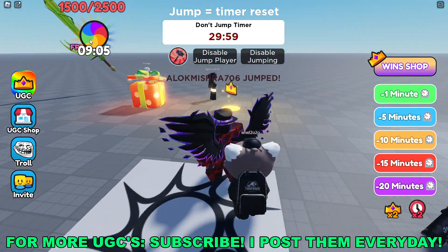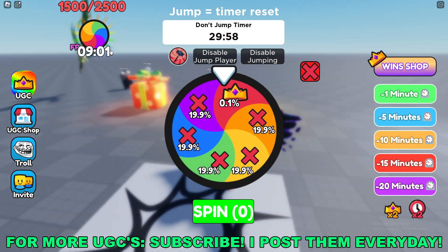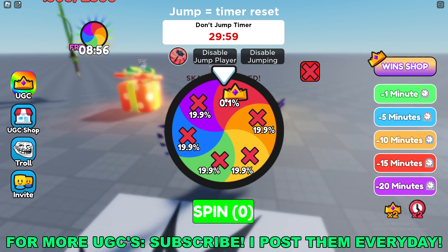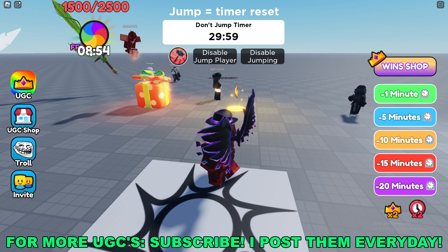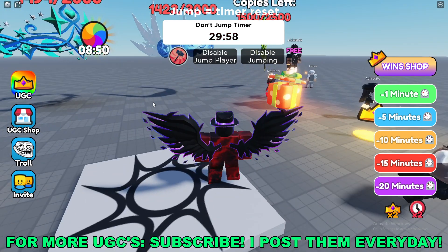To get that one you need to go to the top left of your screen and click on this spin wheel right here with a timer on it. As you can see there's a 0.1% chance that you get the UGC crown every time you spin. You get one spin every 10 minutes, so this one really is quite a grind to get.